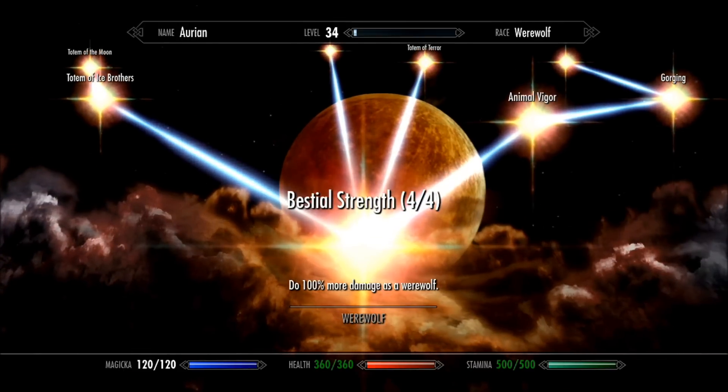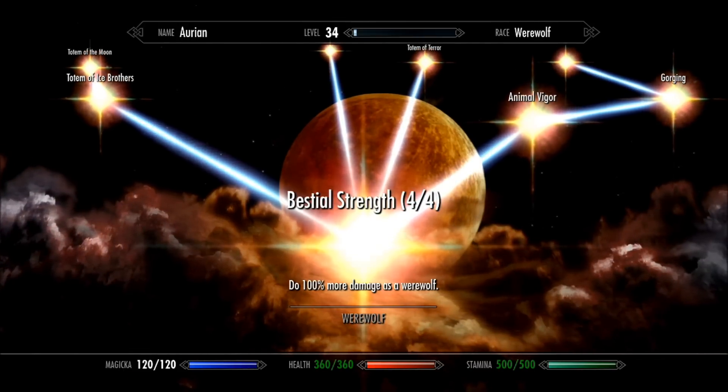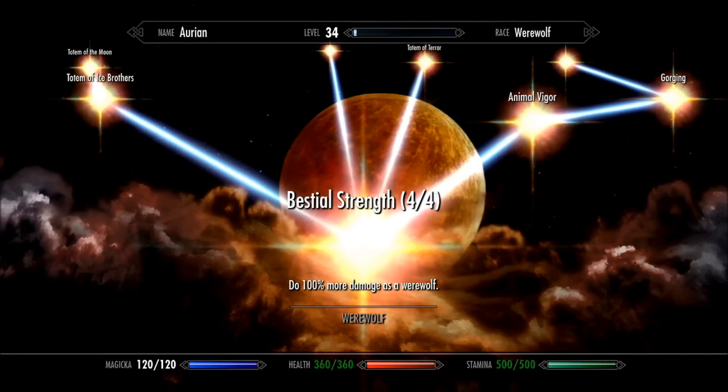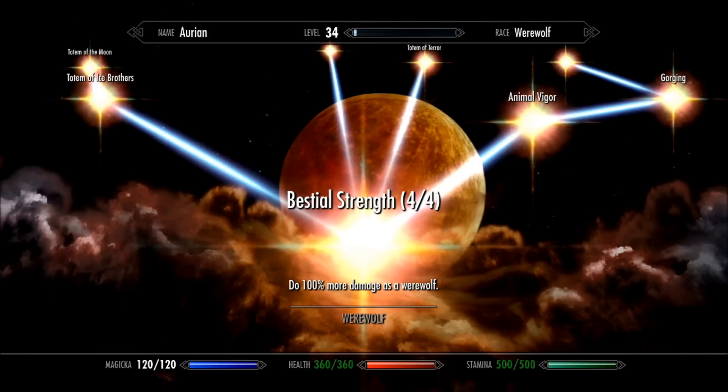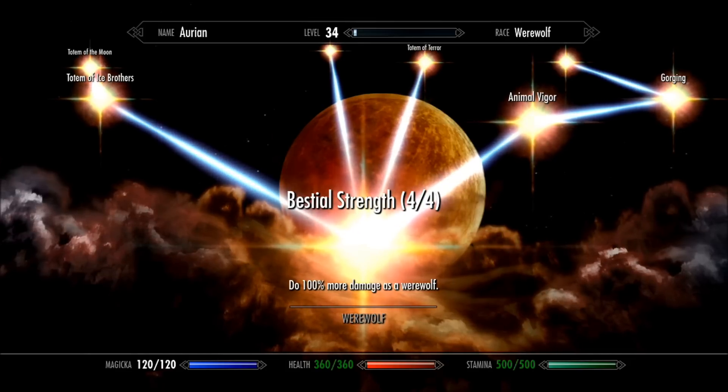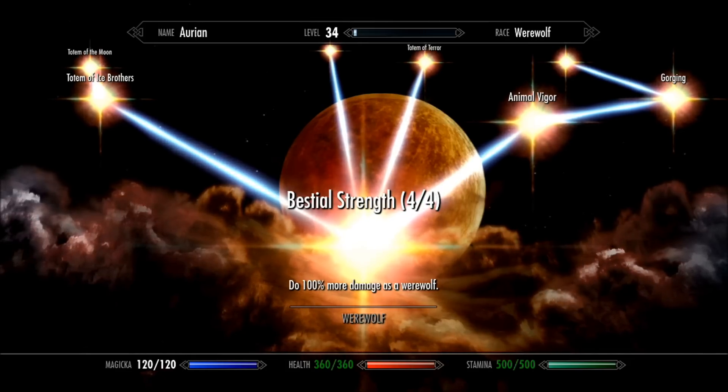To start off on the werewolf perk tree, you have Bestial Strength. Bestial Strength is a four-point perk — each perk point increases the damage you do as a werewolf by 25%, stacking up to 100%. So you will essentially double your damage as a werewolf. Extremely awesome, especially on some of those higher-level mobs.